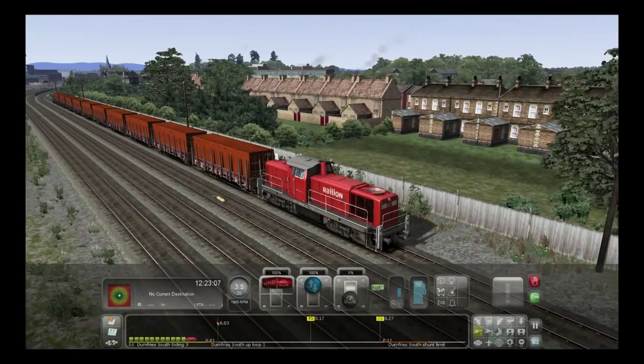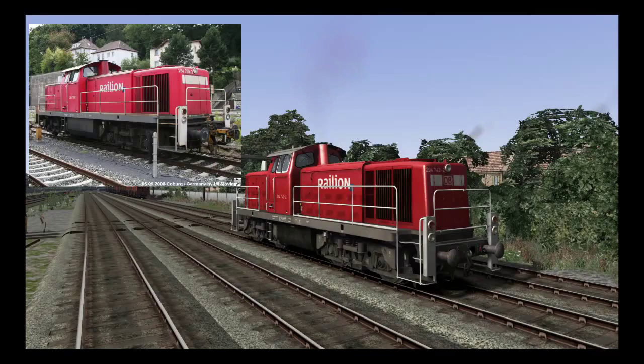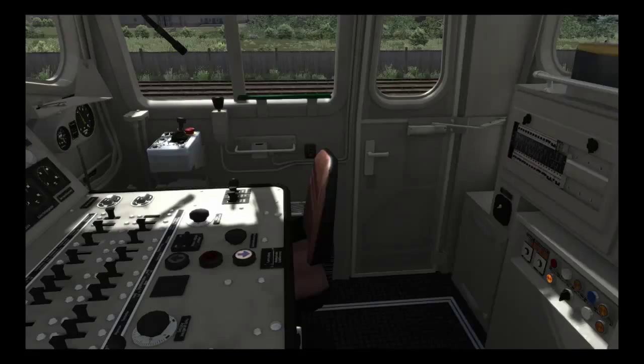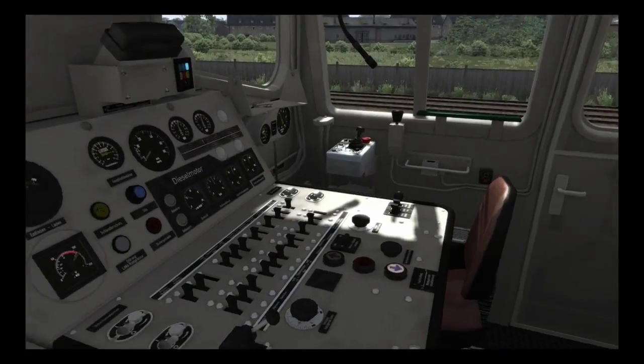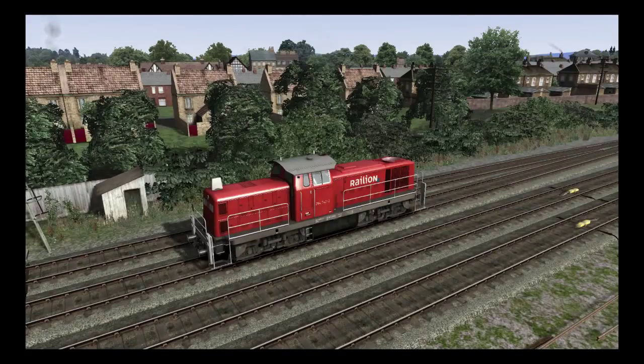That's the history lesson out of the way. Now to compare the simulator locomotive with her real-life counterpart. Initially things looked good — comparing the game model to images of the real deal, we see that the game devs were looking at similar images when they were designing them. I couldn't find any images of the cab, but this is what I would imagine it to look like: simple, yet effective.